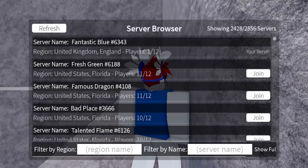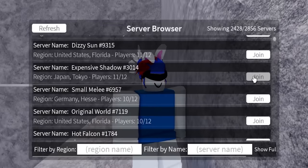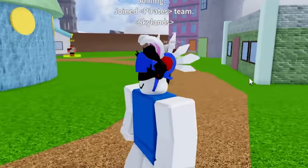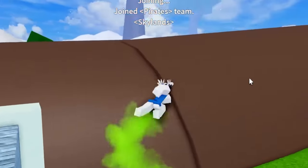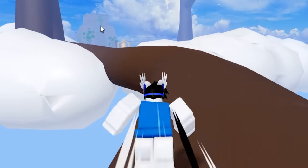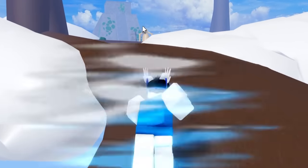To server hop, you click on the servers over here and then just pick a server. Let's pick a random server. We hop the server - but we spawned all the way back here? That's really bad. We gotta go all the way back to the temple. Maybe if we spawn back in front of the temple or something it'll be better.